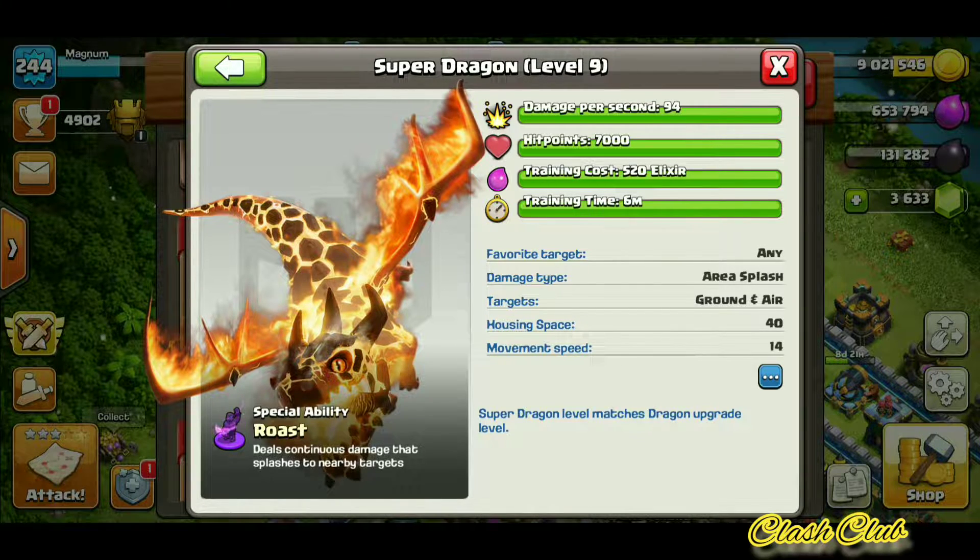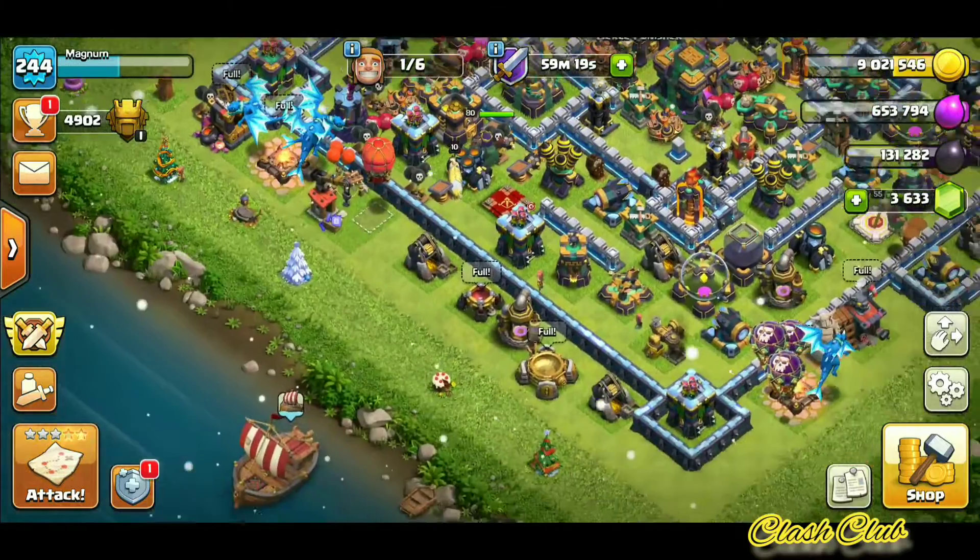The damage looks like 94 and hit points is 7000. We're not going to be worried about the elixir cost and the training time because that is not going to impact during your attack. The housing space is 40, so that's like almost two times the value of a dragon. So is it really effective if we compare that stance with a normal dragon?